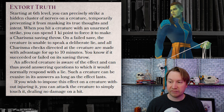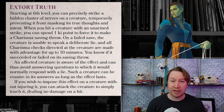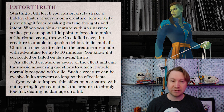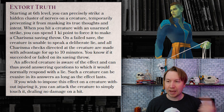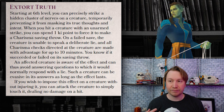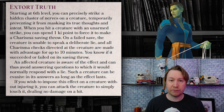If you wish to impose this effect on a creature without injuring it, you can attack the creature to simply touch it, dealing no damage on a hit. So this is kind of like a Zone of Truth spell, which a lot of full spellcasters can get at level three. Interrogations are one of my least favorite parts of Dungeons and Dragons, so maybe giving an ability to speed that up is useful. You can obviously learn a lot of good informational tidbits from Extort Truth, but for a sixth level feature, it's not something I look forward to. That's zero for two so far.